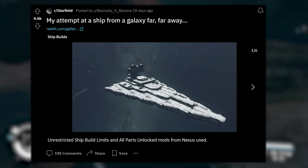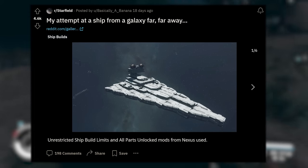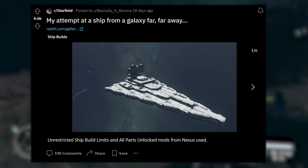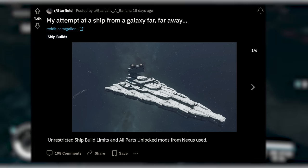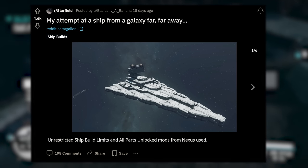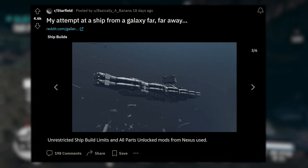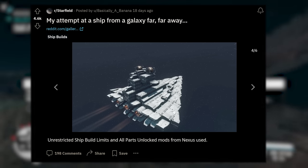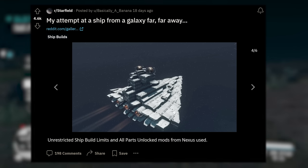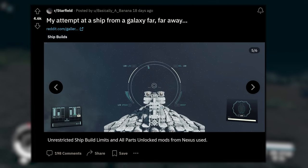Check this one out. Basically a Banana has brought us an Imperial Star Destroyer using the All Parts Unlocked mod from Nexus Mods. It says 'my attempt at a ship from a galaxy far, far away.' I love the use of the cosmetics that give it that wedge look. Landing planetside as well — looking gorgeous. Up in space it's got that double-tiered look. The bridge up on top with the double reactors to give it that double radar look.